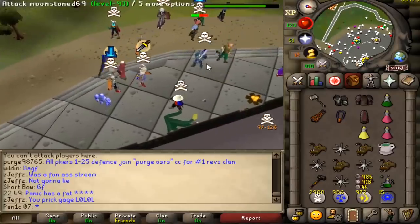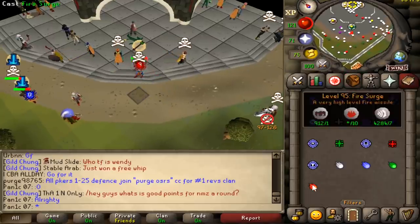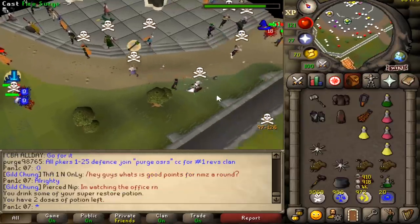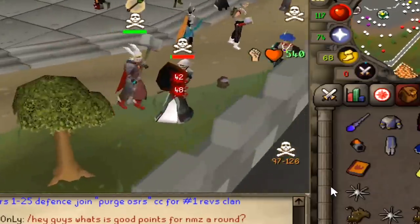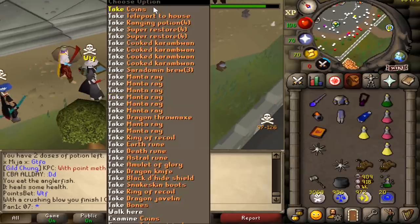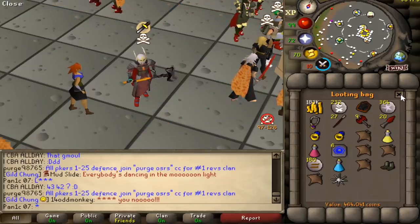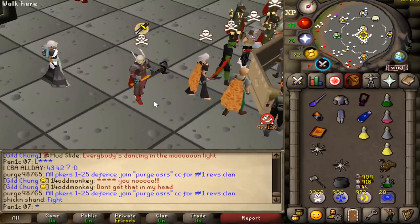How do I splash on full Dharok? I'm not in bad mage gear — I'm near max. Oh my god, 540 XP drop on the GMaul! The guy was just standing there not defending himself. Total loot is 464k — not the best, but honestly I'm just happy we got above 500 XP drop on the GMaul.